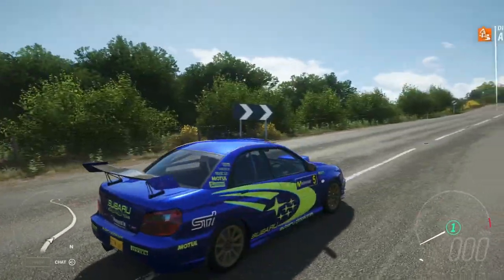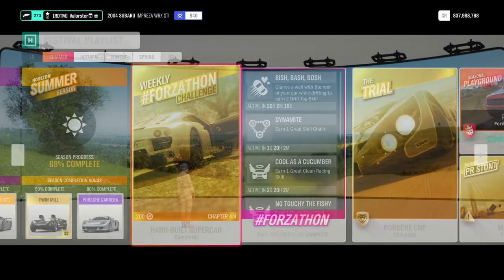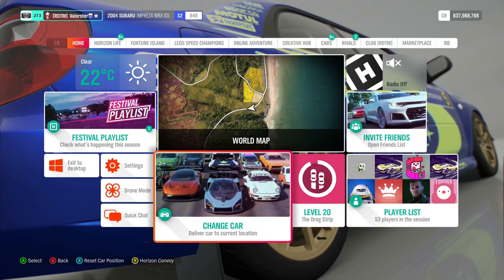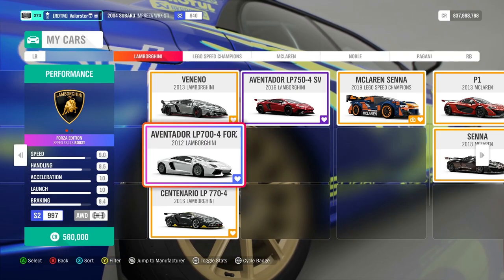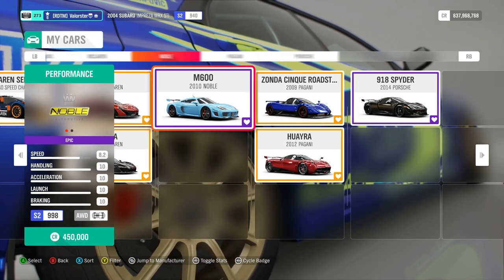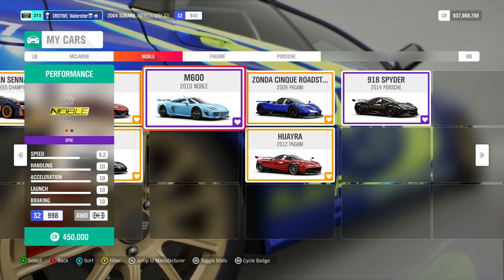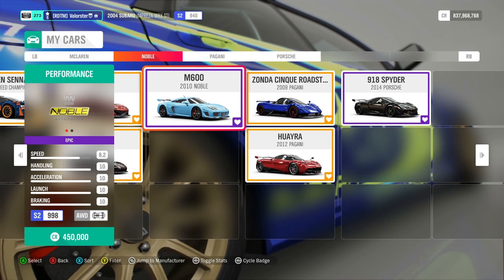The Developers Championship prize is the 2004 Subaru — also a good car to drive. For the Hype Tour, you need hypercars at S2 998. You have all kinds of hypercars you can use — the McLaren, the Cinque — they're all good cars. I used the 2010 Noble in S2 class, which I tuned and was actually very happy with.